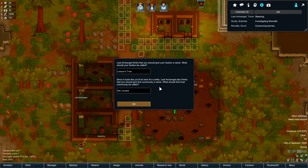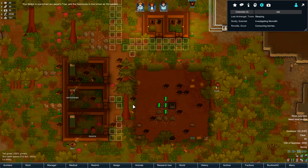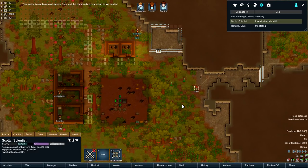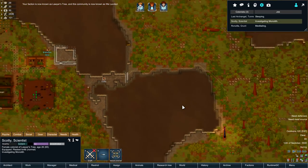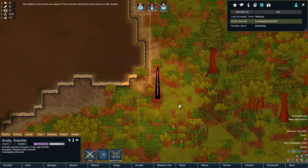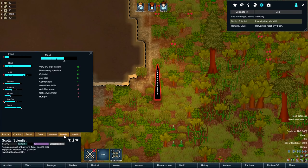We are called - our faction is called Lawyer's Tree, and the community name is 'We Landed.' We crashed, we did it. Investigate. Whoa - that's a new one. I'm used to a creepy tree. Here we go - here's the Call of Cthulhu mod doing its thing.